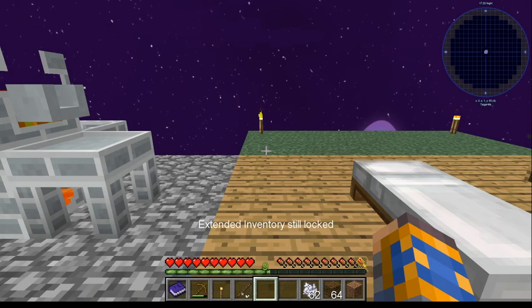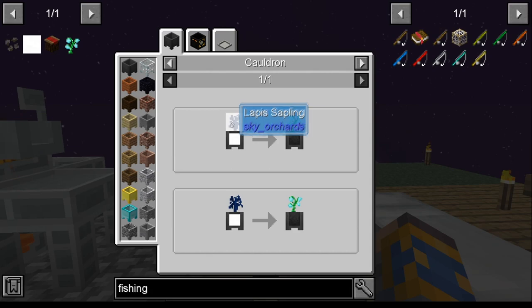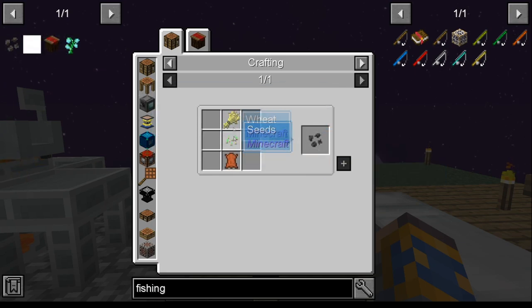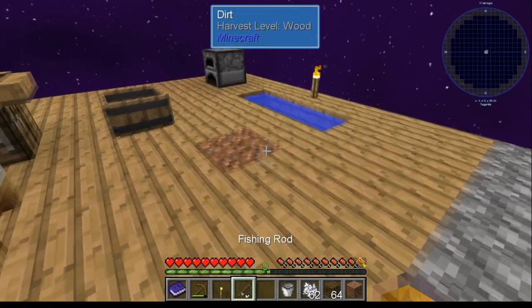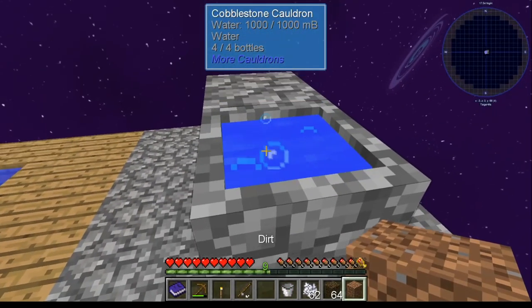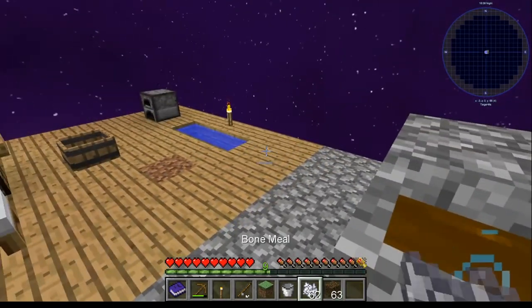To get the blue slime it's actually quite a process. To get the blue slime here you're going to need milk. To get the milk you're going to need a cow. There is a cow seed you can build. To get the cow seed, you're going to need seed, wheat, and leather. To get the seed you're going to need grass. To get grass, take a cauldron, fill it up with water, get yourself some mud — take some dirt and throw it in there. Now take the leaves you've been collecting and throw them in, and that'll get you grass blocks.